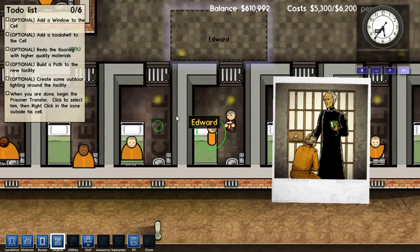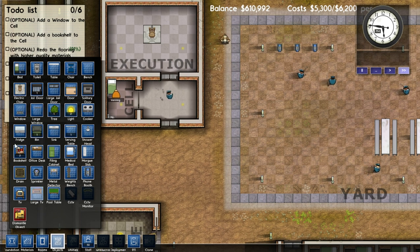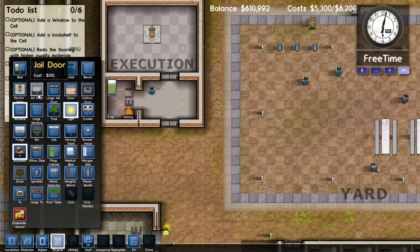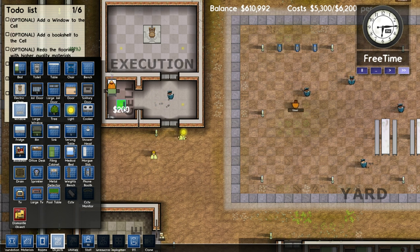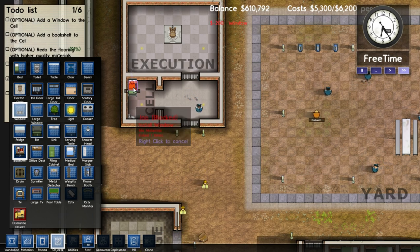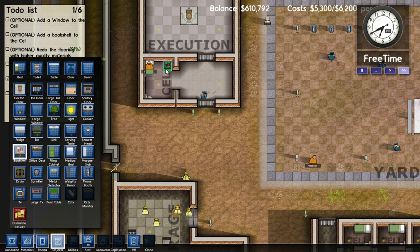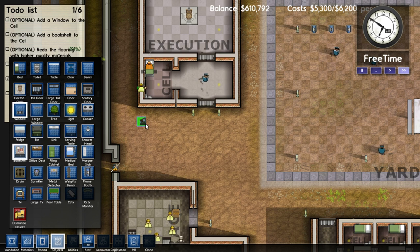But we're gonna go ahead and wait for a second. We're gonna go into Objects, and it's got all these optional things up here. One of which is — it needs to add two lights outside. We need a window, so we're gonna take and rotate our window inward, otherwise it won't work for some reason. And I know that that guy's sleeping in what should be Edward's bed, but I don't understand entirely how that works.